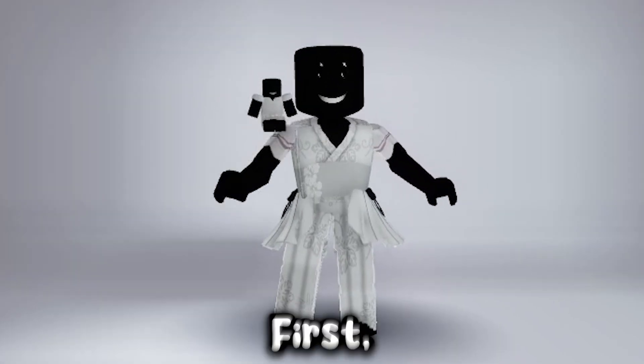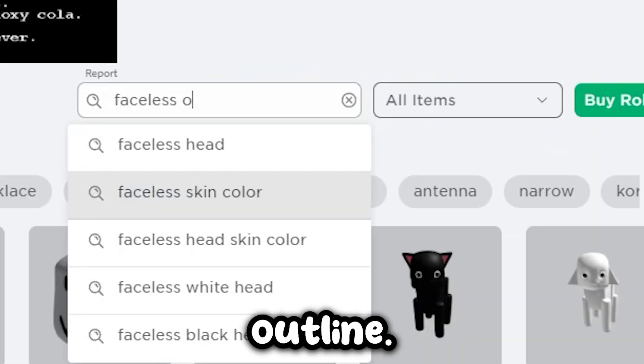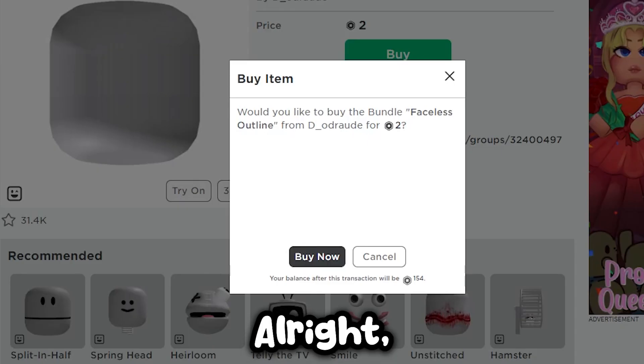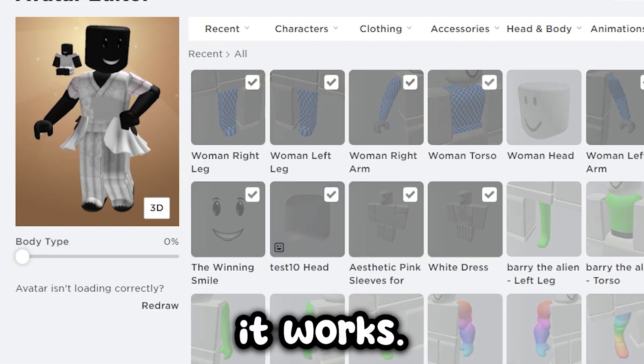Let's see if this works. First, we have to go to the Marketplace and search for 'Faceless Outline.' Here it is — let's buy it. Now let's see if it works.